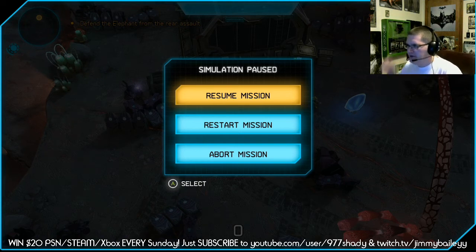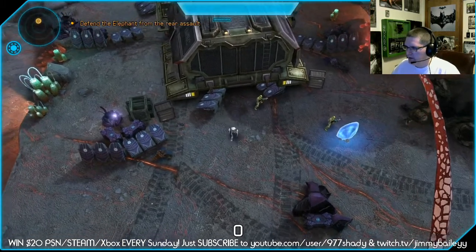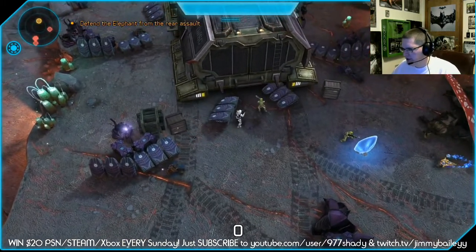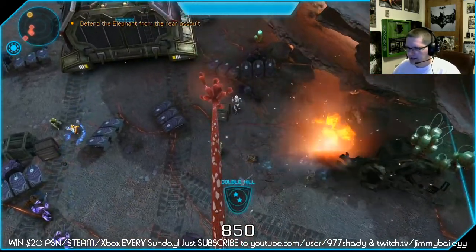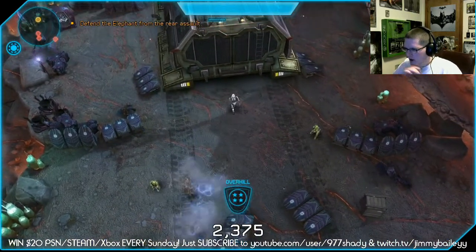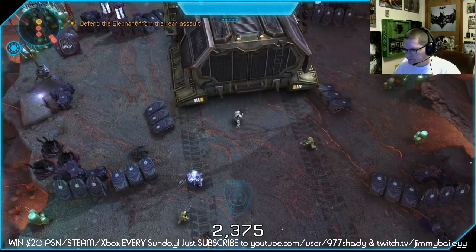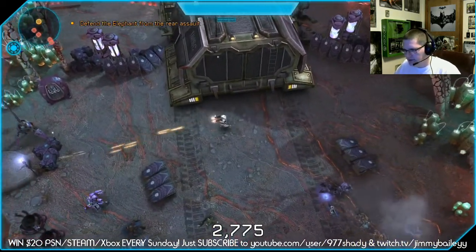This mission is pretty difficult. This is my second time going through it. I'm supposed to protect this elephant from rear and frontal assault while crossing a bridge. You start each mission with a different weapon, and you can change your loadout. You can see where the mobile game origins come into play where they want you to do a lot of microtransactions to buy upgrades. But you see all your usual cool Halo enemies and Halo weapons.